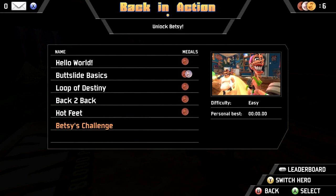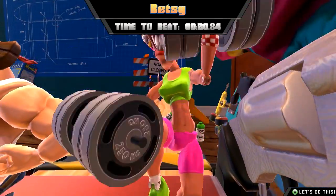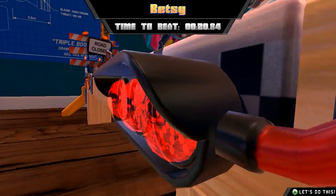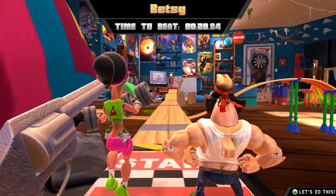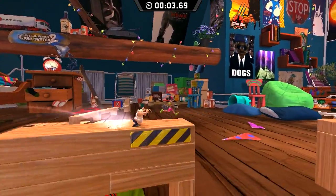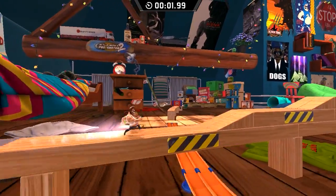'Swaffler' — any Dutch people watching will get that. You can also unlock more characters other than Hank. Betsy is probably one of them, but at the start you just have Hank unlocked. Let's try Betsy's challenge and see if we can take her on. Let's run — oh, she is quite fast! I didn't make it, let's do that a little bit better.